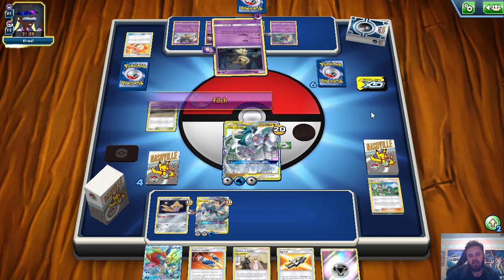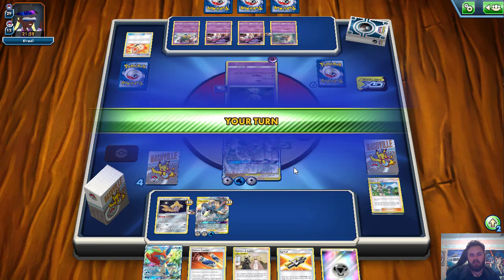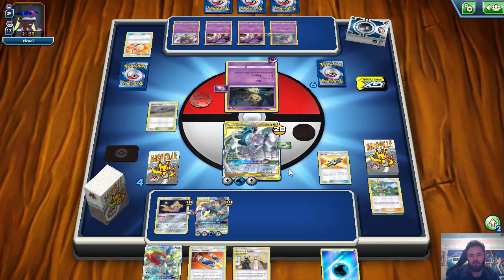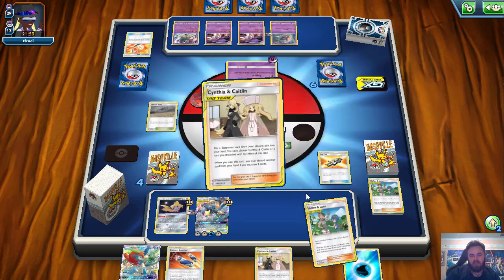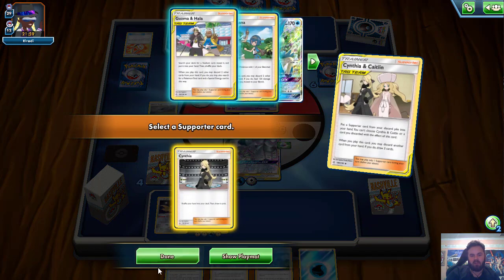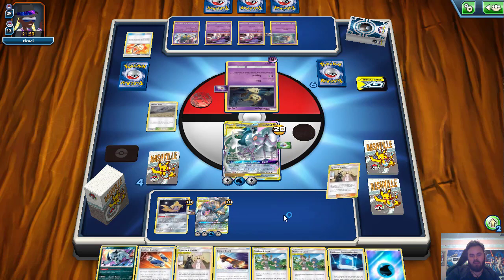They have to bring up the Mimikyu and Filch, which feels like a really bad play for them — they'll be even further behind on prizes. There's just no way back at this stage. We can just attach here for turn, Tag Call to find another Mallow and Lana, Cynthia and Caitlin. We throw off a Cynthia and Caitlin discarding the Keldeo to just draw. I think Mallow and Lana is better — consistently healing against Malamar is going to win us the game. And we hit the Absol!